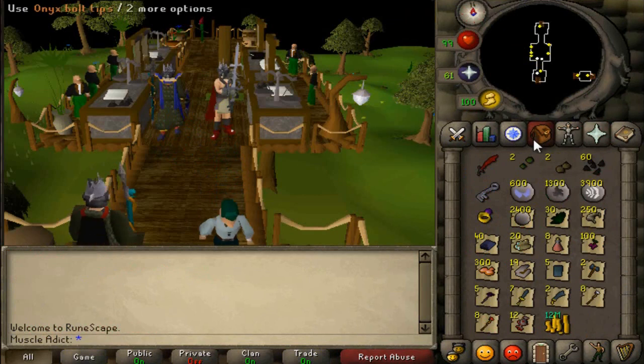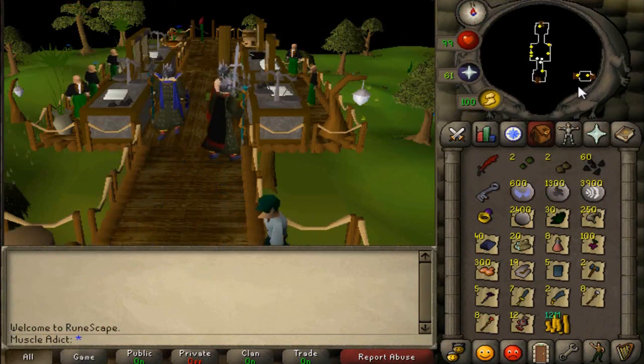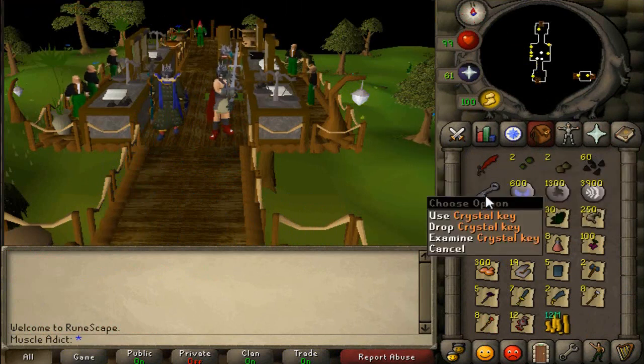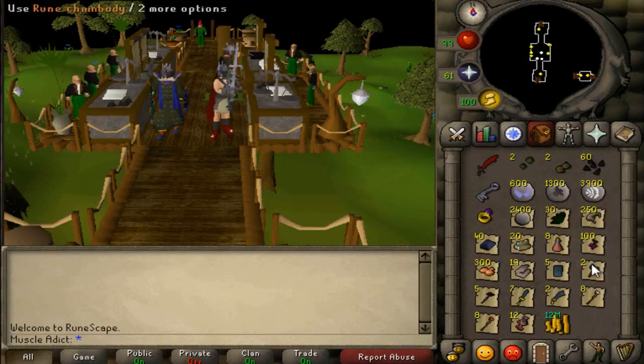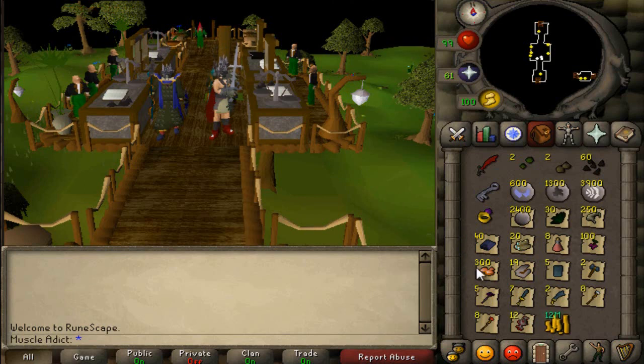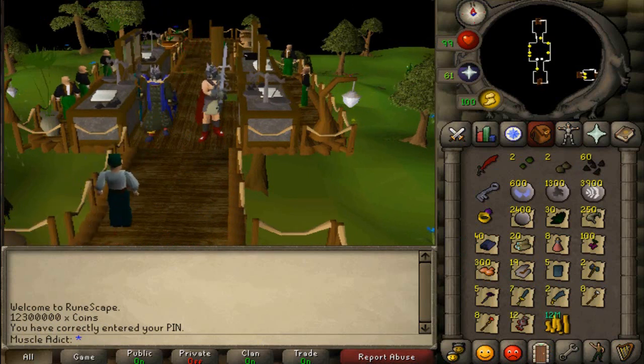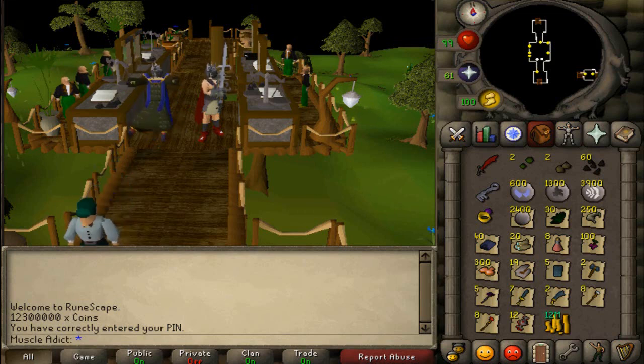That's everything we got from 200 kills at the Smokey Devil boss: a dragon scimitar, crystal key, a dragonstone ring, some pure essence, some runes, some smoke runes, some magic seeds — all that together was around 2.79 million. We also got the smoke battle staff and the dragon chain body. He sold the smoke battle staff for 4 million GP and the dragon chain body for 5.7 million. So with all the loot together, we got very close to 12.3 million — and that's a lot for just 200 kills at a very easy boss.